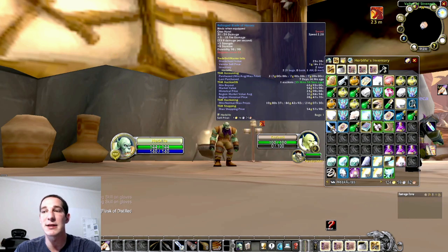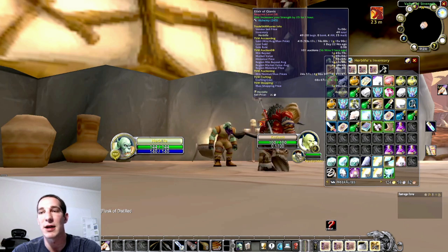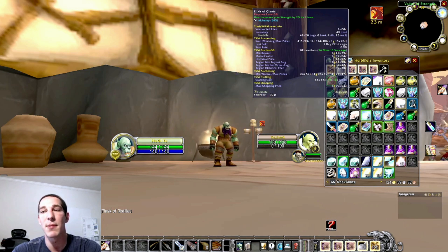If an item is craftable, the tooltip shows TSM auction prices at the bottom. The crafting cost is 66 silver and it's selling for a gold and a half, showing a profit of about 79 silver. Keep in mind that the minimum buyout at a gold and a half is pretty inflated if the market value is usually one gold, but I'm still making 30 to 40 silver on it, so that's still a good investment.